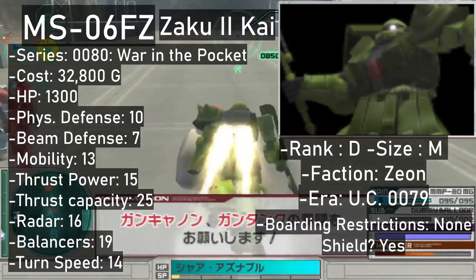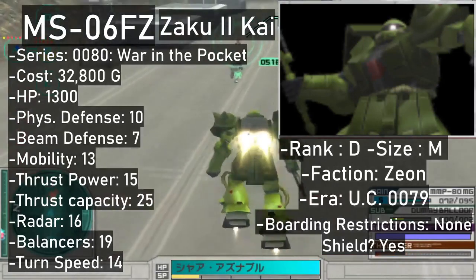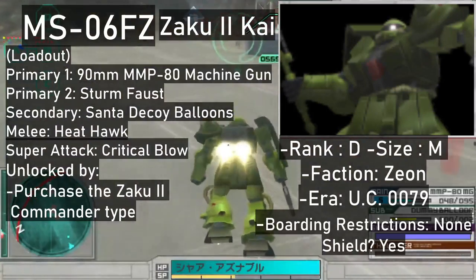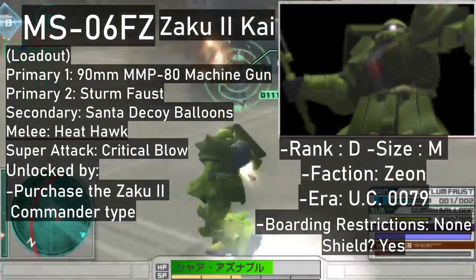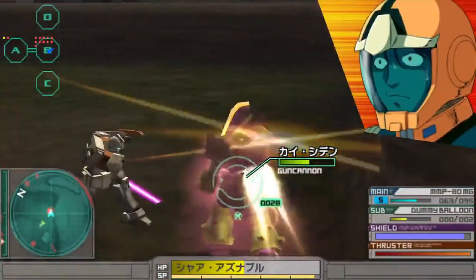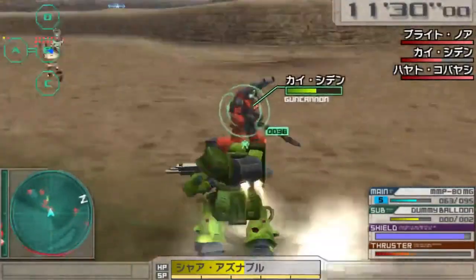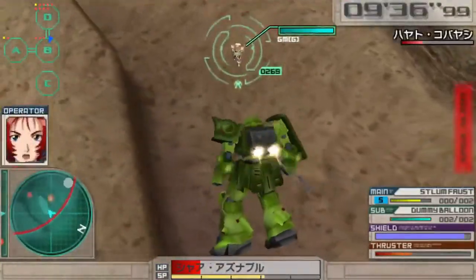The next unit is the D-rank Zaku II Kai from War in the Pocket. While devoid of grenades, it packs a pair of primaries: the 19mm machine gun and a Sturm Faust. Santa Claus decoy balloons serve as a secondary, and your trusty Heat Hawk handles melee. The super attack for this one is a wide horizontal slice, which operates like a slightly weaker version of the Gundam's beam saber super attack. You can obtain this one for 32,800 once you've obtained the Zaku II S-Type.